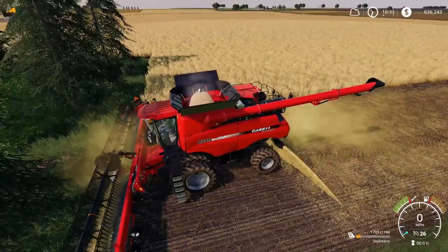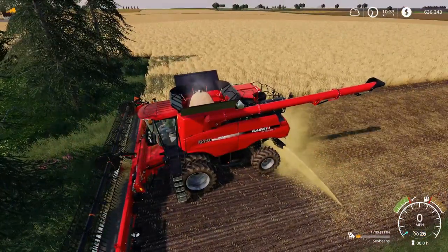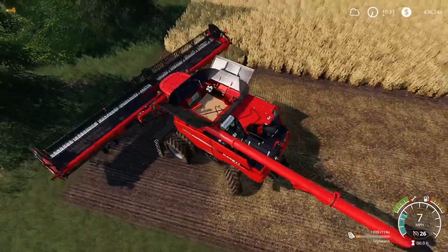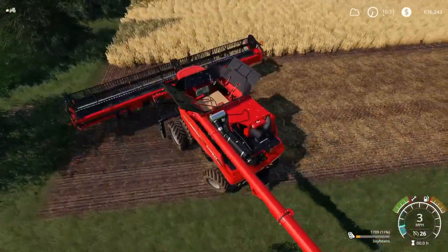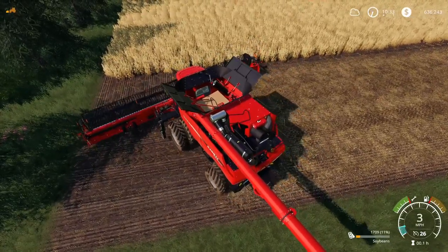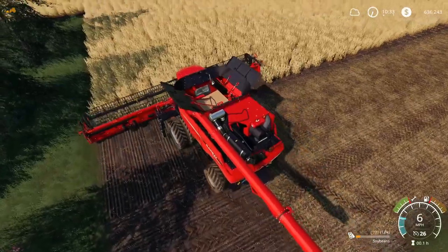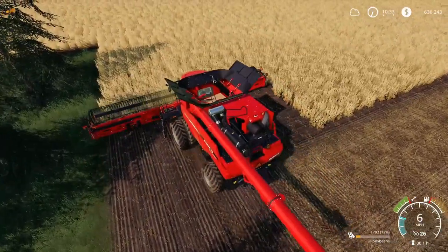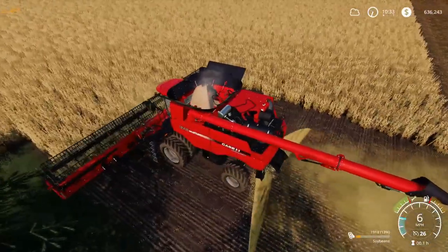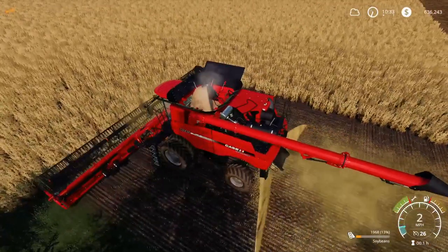You can do two headland strips if you want to — that's your call. With harvesting you can generally get away with one strip, especially with a wide header like this. Turned it off and dropped it.